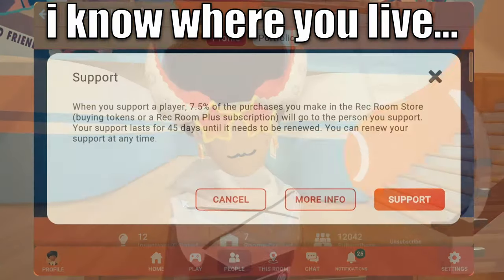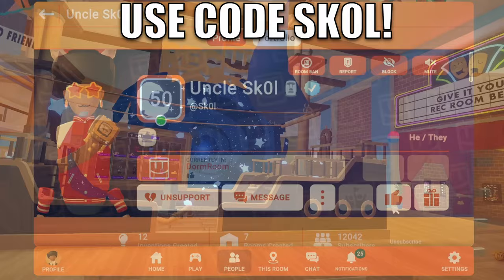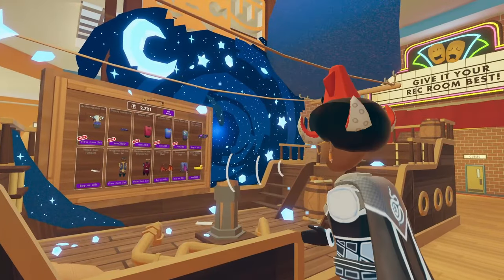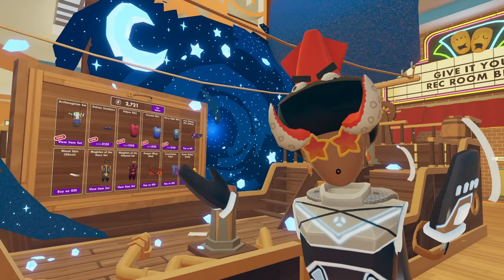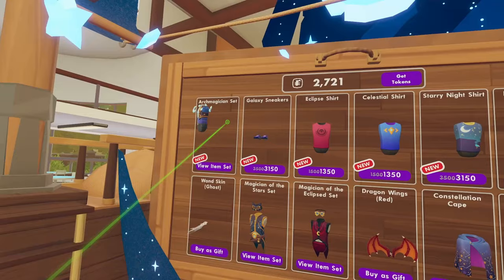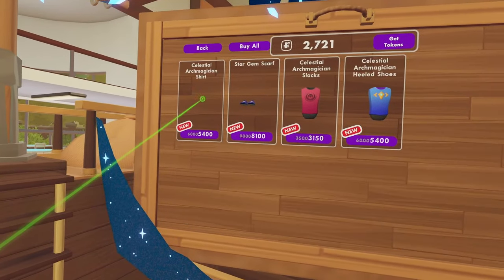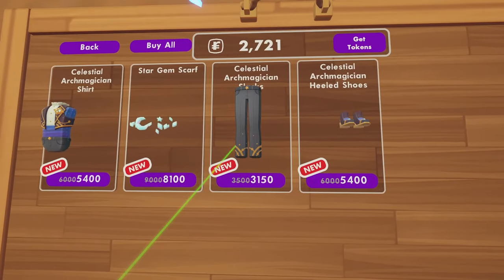Rec Room just dropped a new weekly rotation. We've got a big old ship inside the Wreck Center now. If you guys don't remember, this was the old Celestial ship that they had a while ago — it was also in the Haunt Center for lore purposes. Inside this ship, we have a shop, and as you can see, there are a bunch of new things and some old things. If you view the item set, you'll also see some new full-body avatar stuff as well.